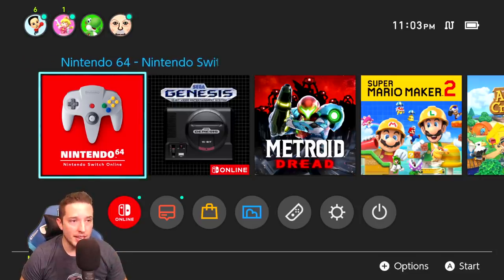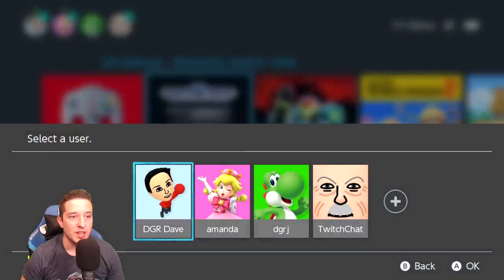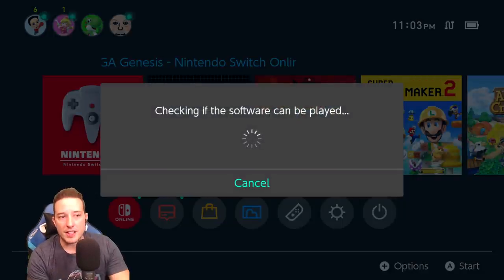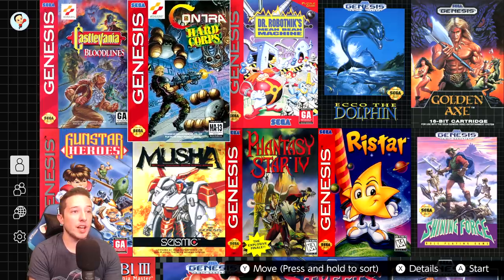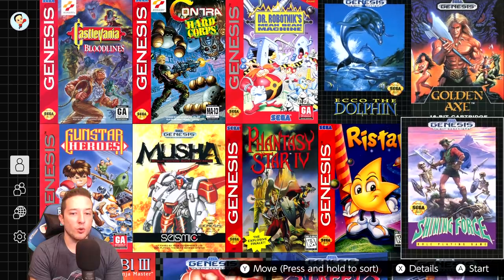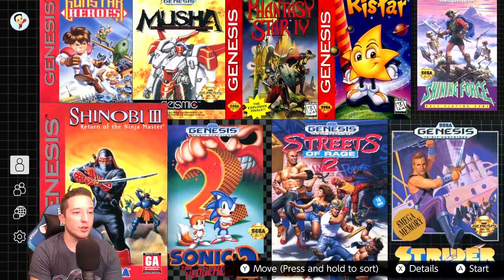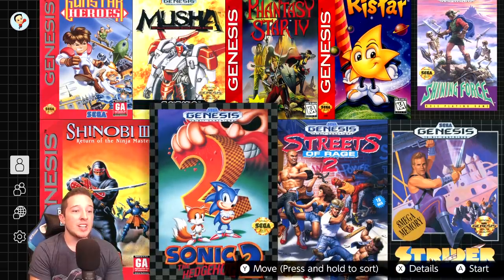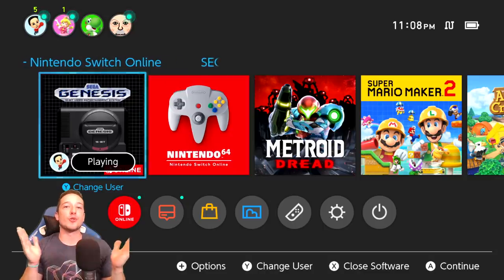My main focus was the N64 games, but let's briefly look at the Sega Genesis games. There are quite a few good ones: Castlevania Bloodlines, Contra Hardcore, Dr. Robotnik's Mean Bean Machine, Ecco the Dolphin, Golden Axe, Shining Force, Ristar, Phantasy Star 4, Musha, Gunstar Heroes, Shinobi 3, Sonic 2, Streets of Rage 2, and Strider. That's a solid lineup.